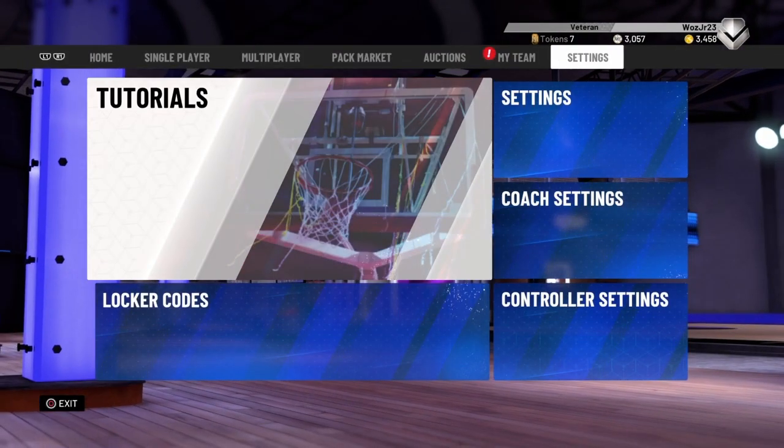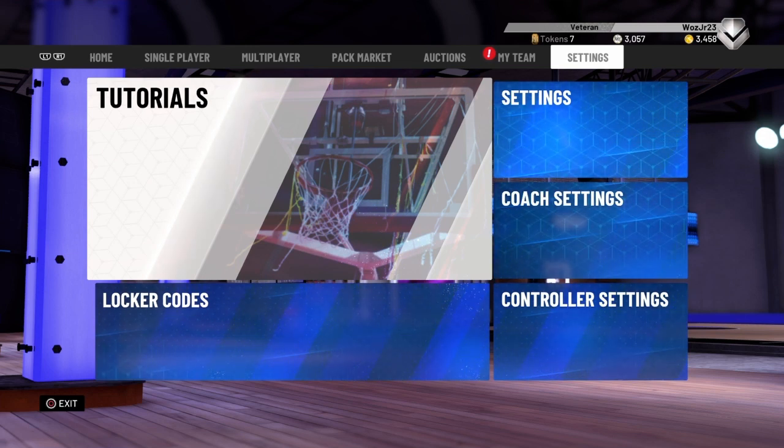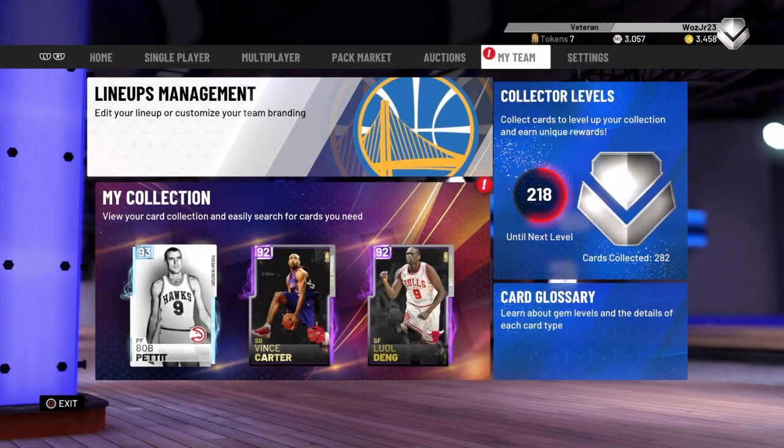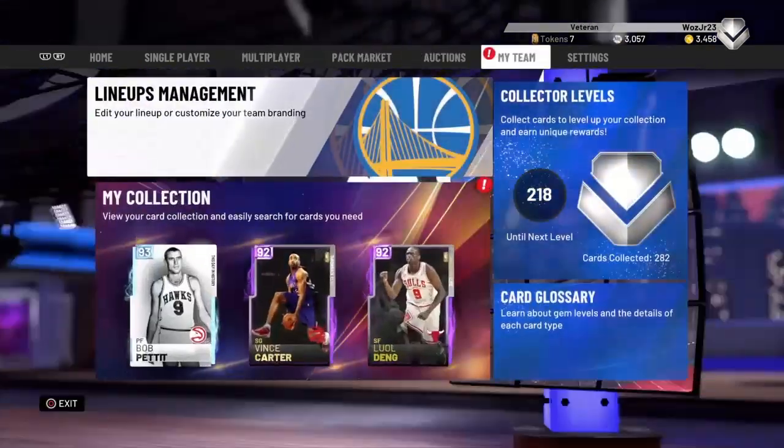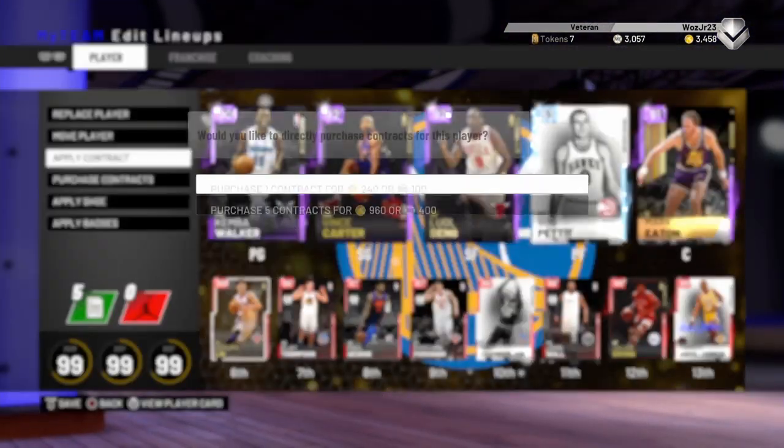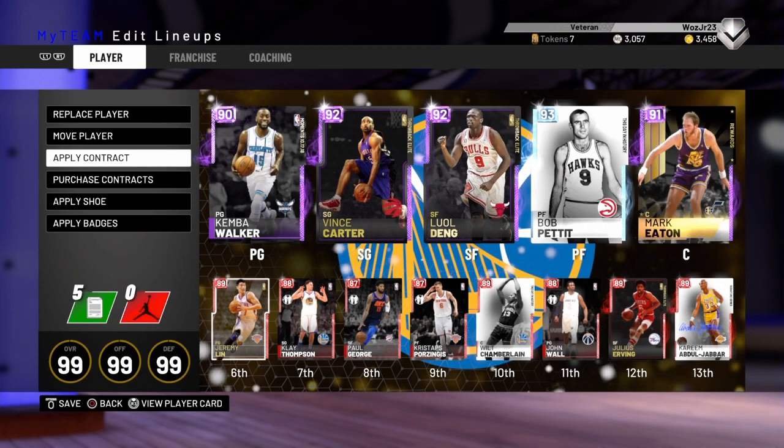They released a card of LeBron James — a 96 overall pink diamond. I got it, it was in my inventory, I played with him, and I don't know if I saw my contracts — they took my contracts as well.